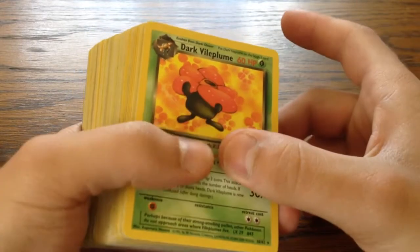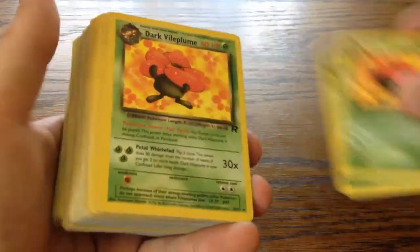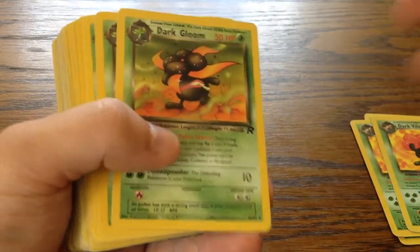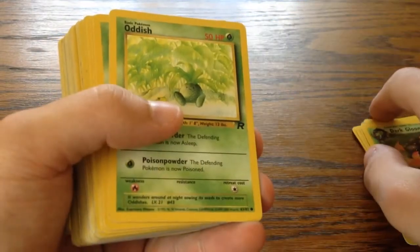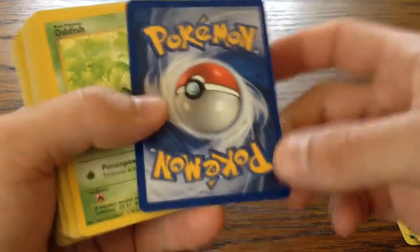Anyway, let's move to my cards I just received. So I got two first edition Dark Violet Plumes, two regular Dark Violet Plumes, four Dark Blooms - two of them are first edition. I must say that the cards are in near mint condition with some white edges.